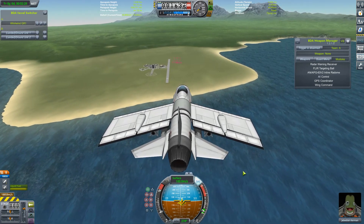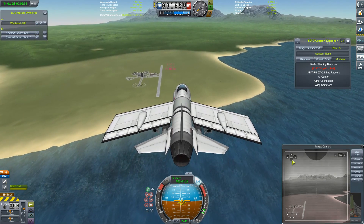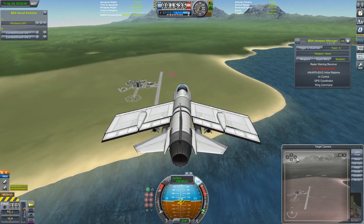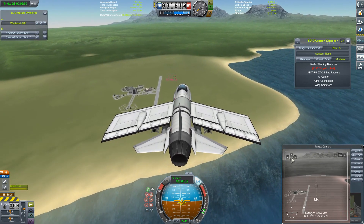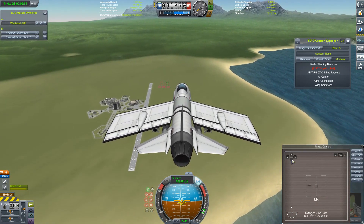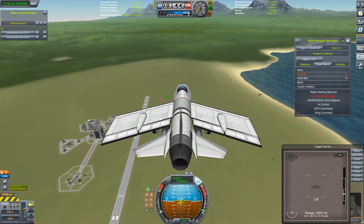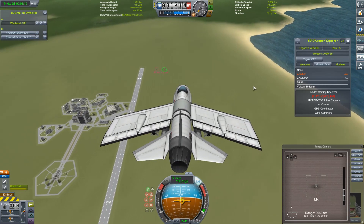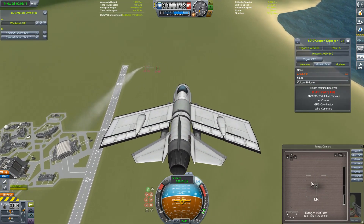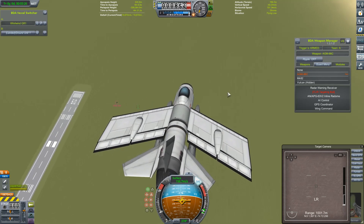Now we're going to take a look at the FLIR targeting ball — this is how most of your targeted weaponry is going to work. Clicking on that from the modules menu, we get this little view and can move our camera. That little green dot tells us where our camera is pointing. I'm going to try and get it roughly on one of those targets and click Lock Target — that means it'll just stick to the point on the ground or the target at which you're pointing. We can zoom in and do some fine adjustments. So if I go onto the Mavericks and loose off a couple, you will need to keep this locked onto that particular target — if you start moving it, the Mavericks will just follow that mid-flight. We keep it there and it completely obliterates that unit.